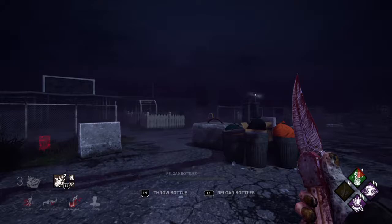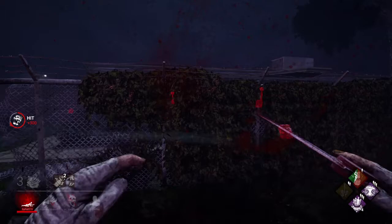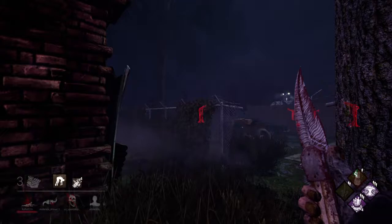Alright, I see one person running away. Where did the other person go? I thought maybe a locker, but I don't see it. You know what — no one has DS. There's no obsession in this match, so we don't have to worry about that.